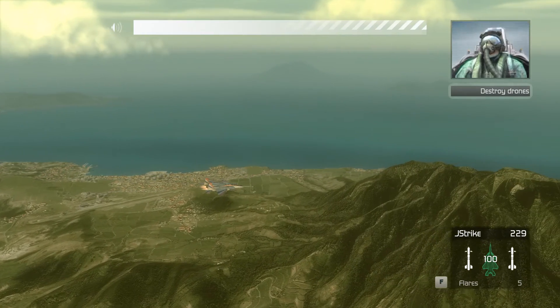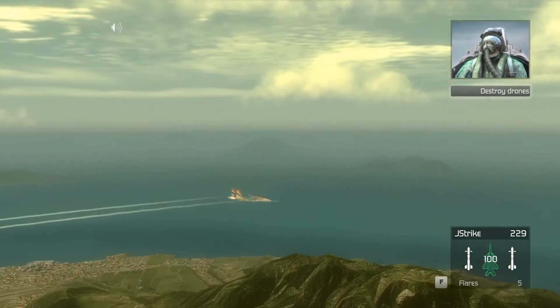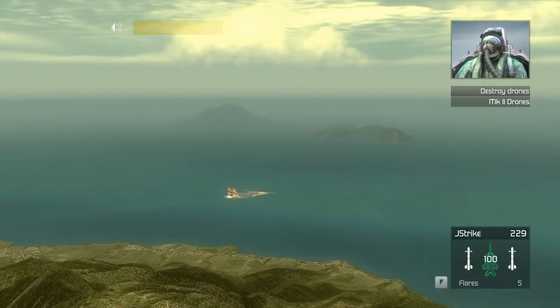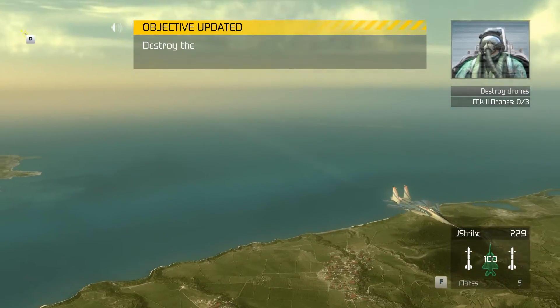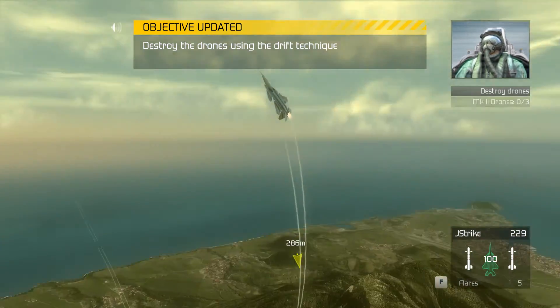Now we're going to launch some combat UAVs. Don't worry, they're not armed, so they won't be shooting at us. These drones are highly maneuverable — you'll have to push the plane to its limits in order to get a shot at them. Using the side-slip maneuver at the right time during a turning dogfight will put the drones right in your sights. Let's see you do it.